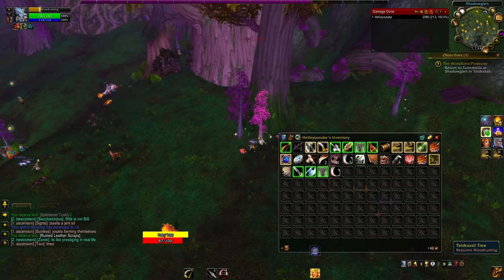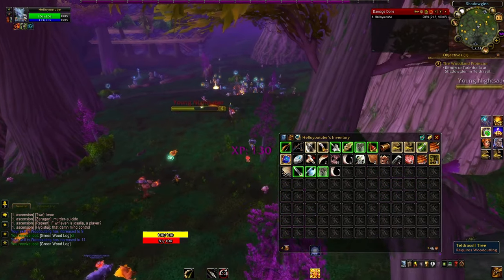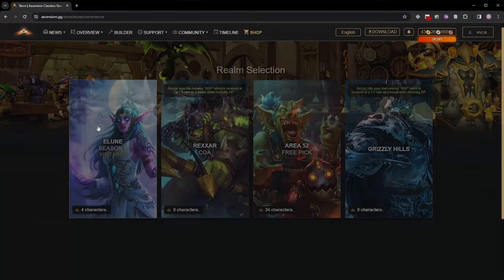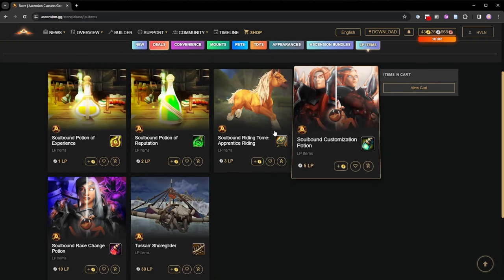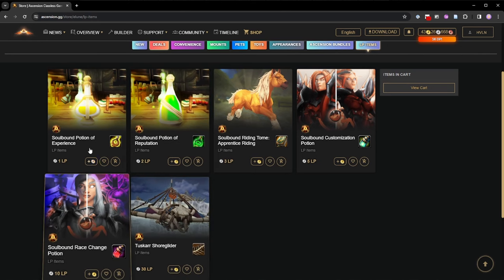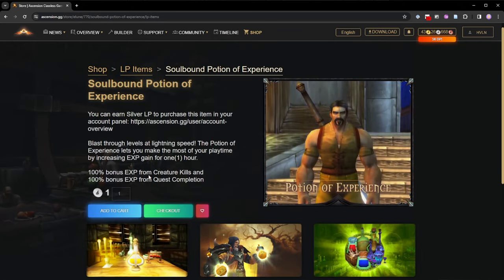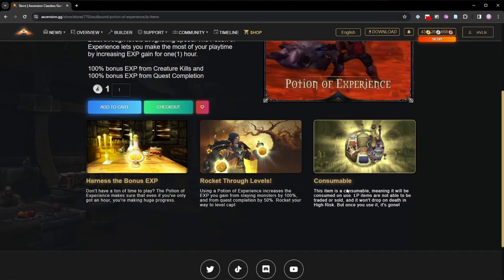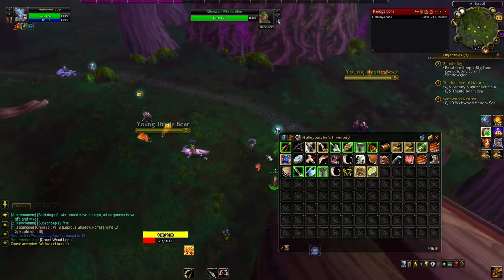There might be some kindhearted people out there that if you whisper them and say 'Hey, I'm a new player, I just want to level fast, can I join your group?' — maybe you can just tag along. You'll probably level slower since you don't have heirlooms, but if you set up two-factor authentication and verify your email and do a couple other things on the website, you'll get a currency called loyalty points, or LP for short. LP can be used to buy potions of experience for free. I recommend going to those things on the website to get the free LP and buying some potions — they are soulbound and can't be sold on the auction house.